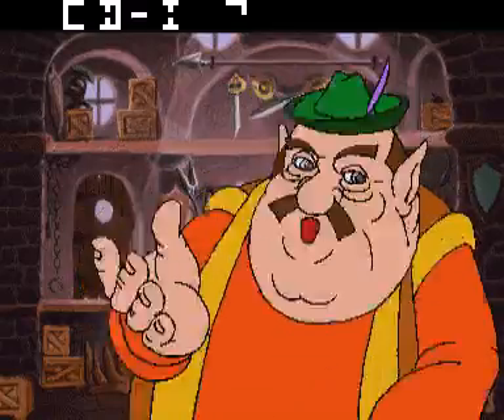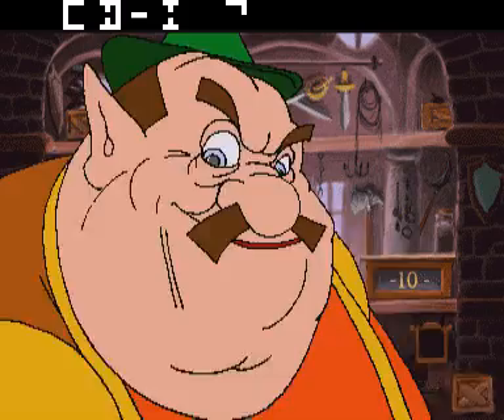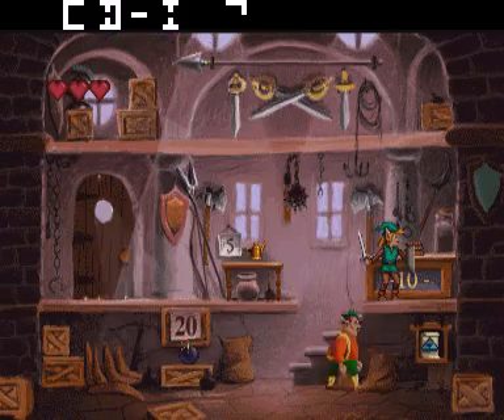Lampen, touw, bommen, wil je dat? Kan je krijgen, mijn vriend, zolang je maar genoeg robijnen hebt. Als je iets in de winkel wil kopen, moet je dat gewoon met je zwaard aanraken. Je zwaard pakt ook gereedschap en robijnen.